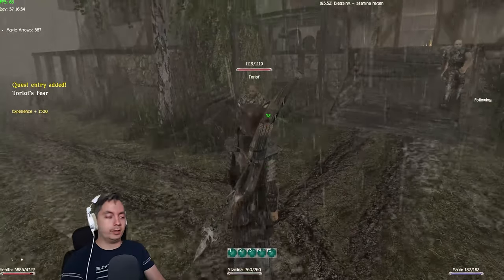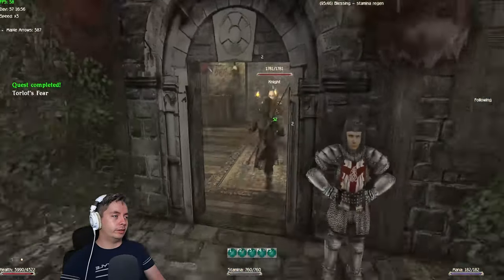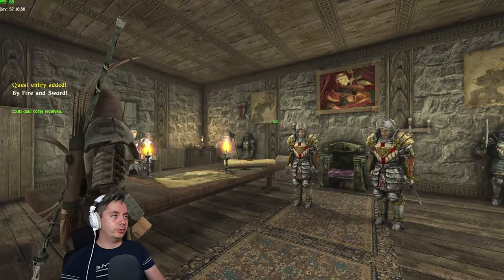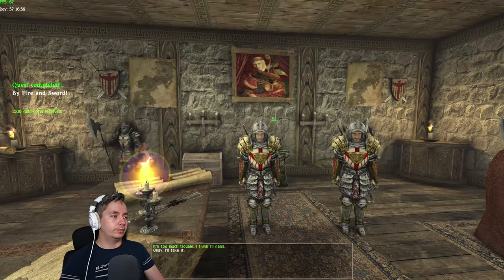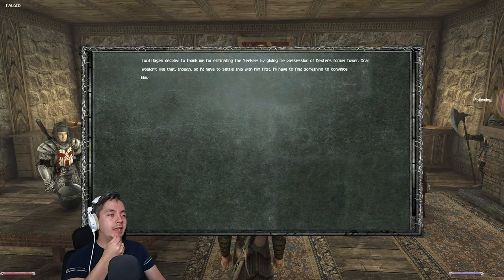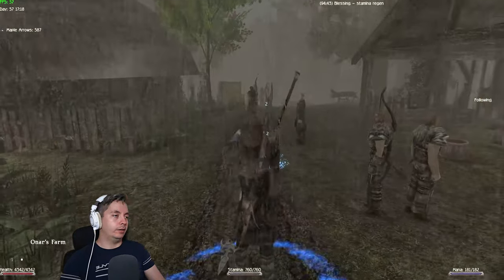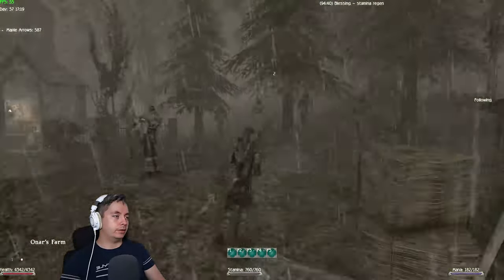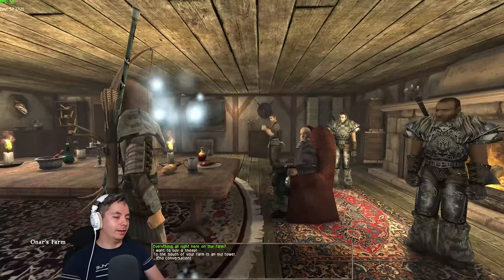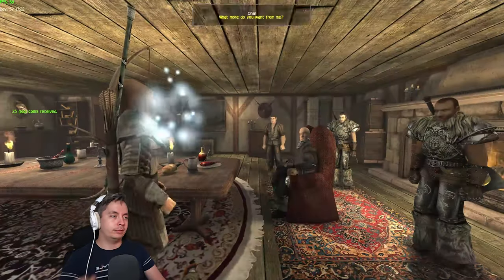You get 1500 experience from Torloff. Then you're going to go to Lord Hagen, tell him you also got rid of them, and he will give you an option to take the tower for yourself. After you talk to Lord Hagen it says 'my new property — the owner wouldn't like that,' so we need to sort things with him first. We're going to go to Owner's Farm again and talk to Owner to give us the tower without paying rent. He asks for 25 gold.